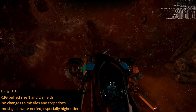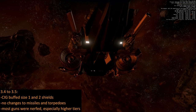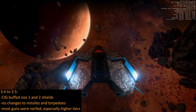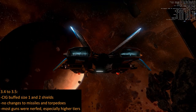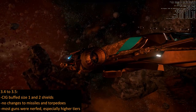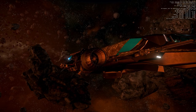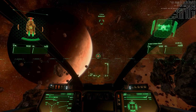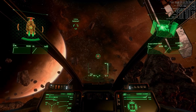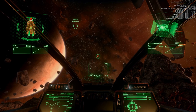Just a reminder: in 3.5, CIG buffed size one and size two shields. CIG didn't alter missile and torpedo damage. And CIG nerfed most of the gun damage, especially the higher tier guns. But this is totally crazy that the Saber can now survive three size four missiles, while she was always killed by two in 3.4 and before.